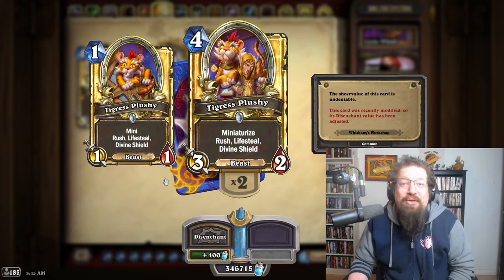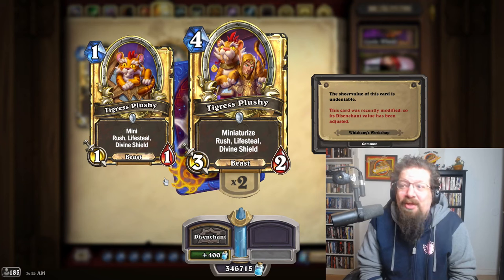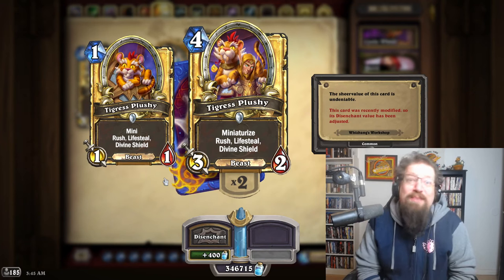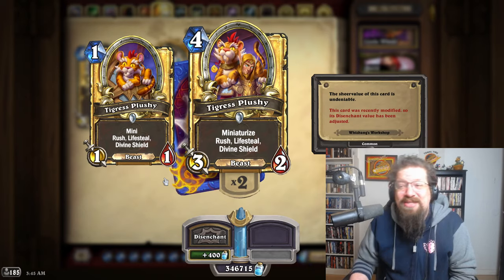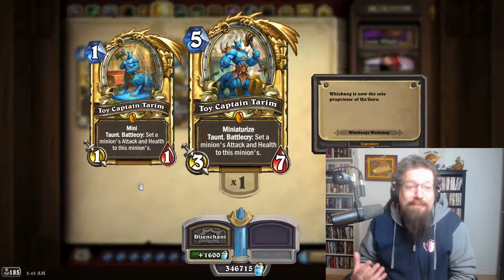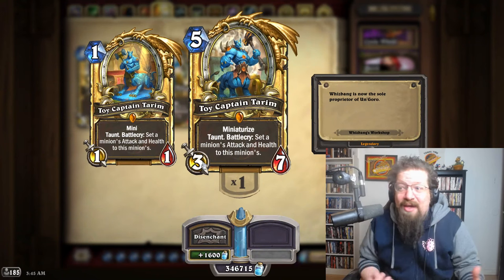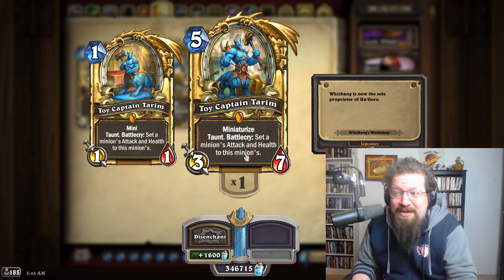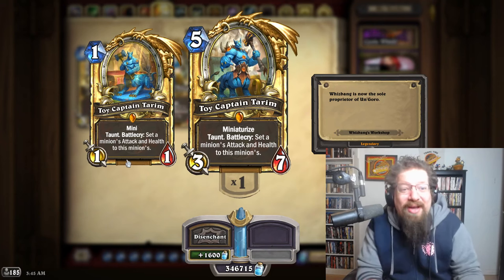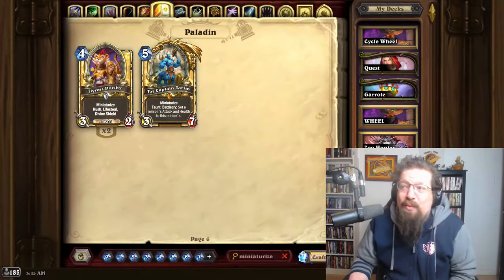Paladin's Tigress Plushie was so good it's already been nerfed — there's a full dust refund as it went from three to four mana. I disagree with this nerf; the card was adorable, and it was more the Windfury-with-chargers interaction that made it frustrating. Still a decent card at four. And Tarim is an absolute powerhouse — I love how the first part lets you buff aggressively, and the one-mana version lets you neutralize a threat. I love the flavor of the mechanic in that aspect.